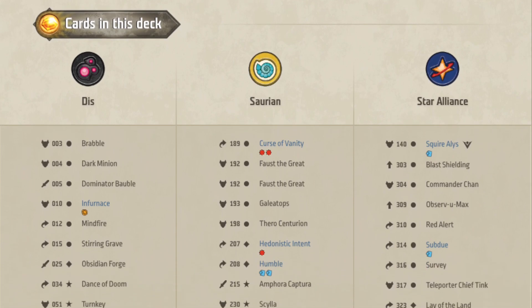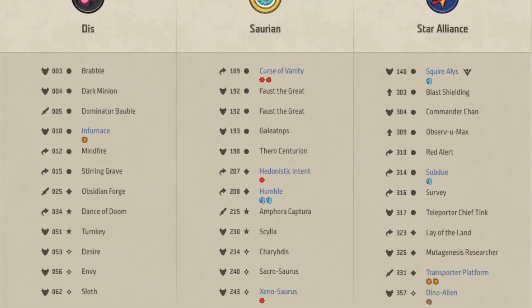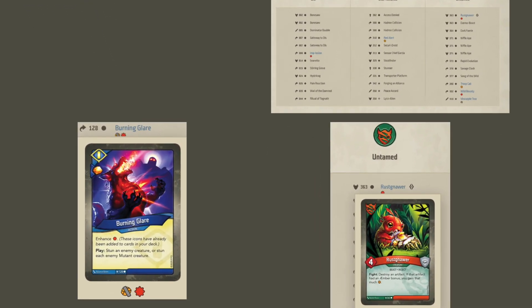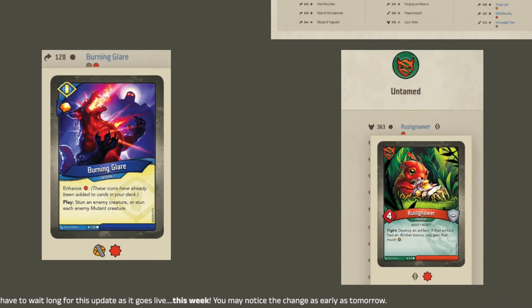But overall, this is just a massive quality of life improvement. And if you're a deck collector or seller, you no longer have to take decks out of the plastic wrap to see where their enhancements land. You can just scan it in and have them appear right there in the Master Vault.